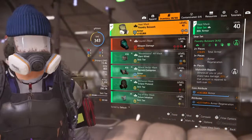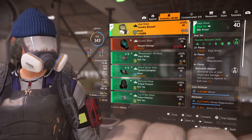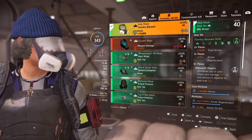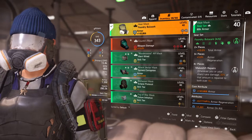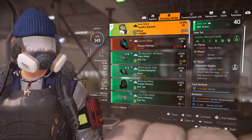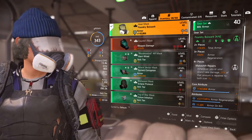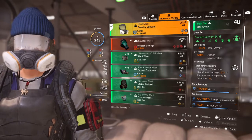Just really quickly to show you the build: two pieces of Foundry Bulwark gives total armor; three pieces is 3% armor regen; and the four-piece is Makeshift Repairs — whenever you or your shield take damage, 20% of that amount is repaired to both your shield and your own armor over 15 seconds.